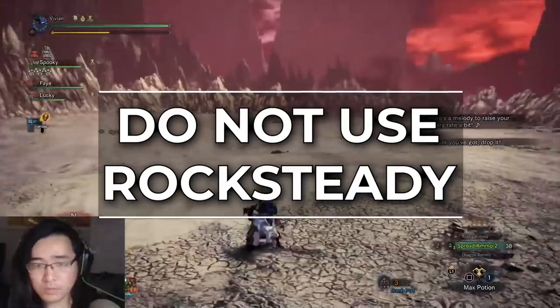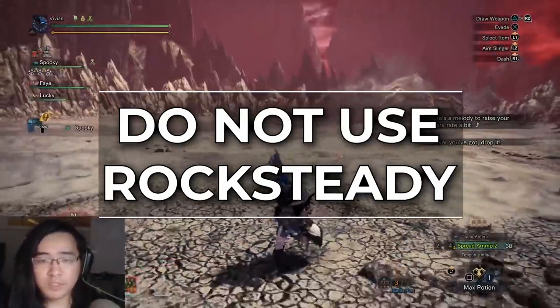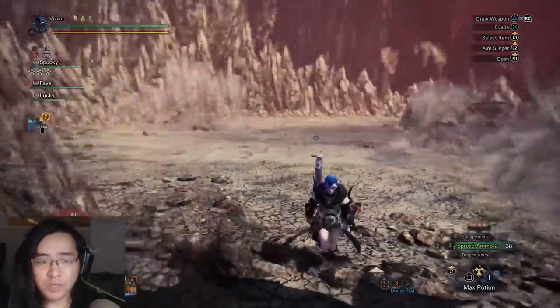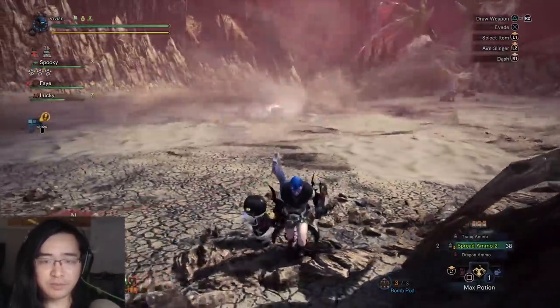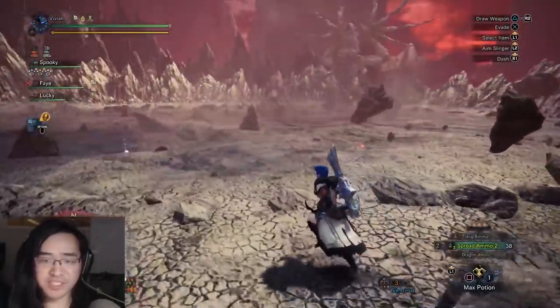Also, I heavily recommend not running Rocksteady. Shara has quite a few multi-hit moves that will one-shot you if you're wearing Rocksteady. Really, the only move of Shara's that's hard to dodge if you don't know how is her spirit bomb attack, but it only has a limited range, so if you hug the wall it'll pretty much miss you every time.